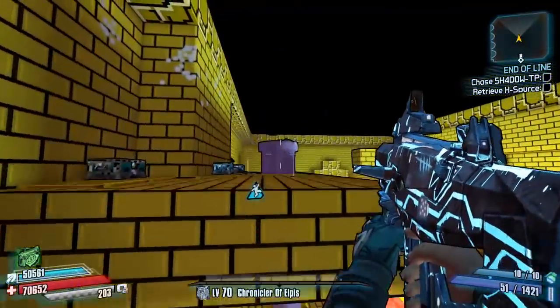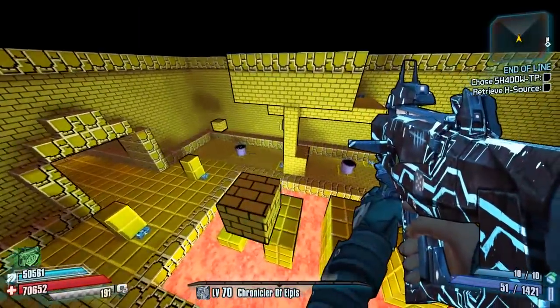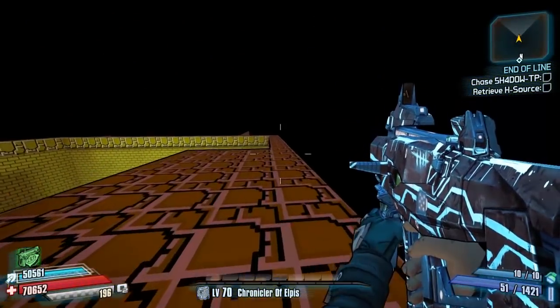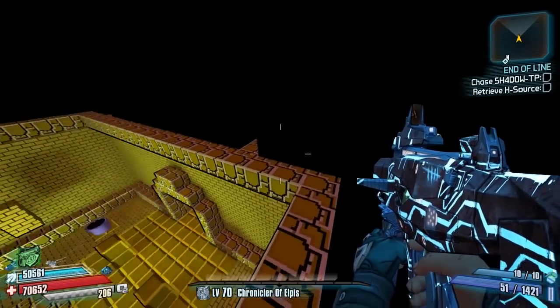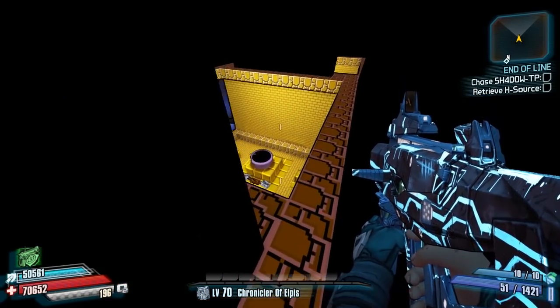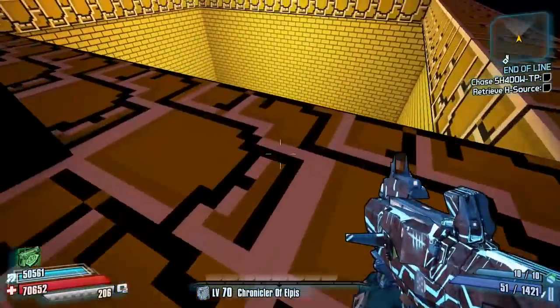It is the Super Mario Bros easter egg, where you can get into a little secret room, fight a load of enemies, and the door will open. You can also parkour your way up to the very top of the map — and this is the main part of the easter egg. As well as being Super Mario Bros themed, you can jump on top of the map, run along the very top, and head down into a secret room. This references a well-known trick in the original Super Mario Bros, in World 1-1.